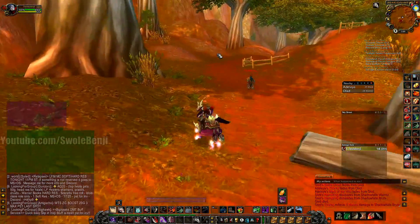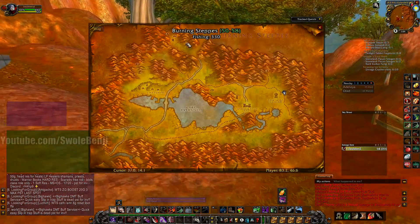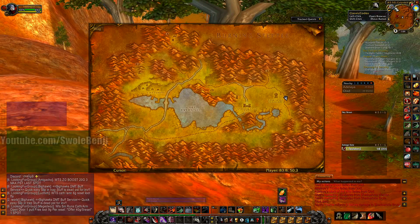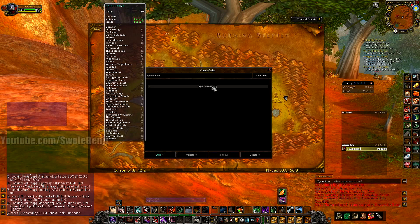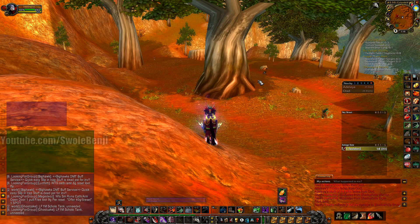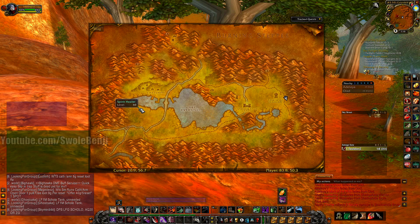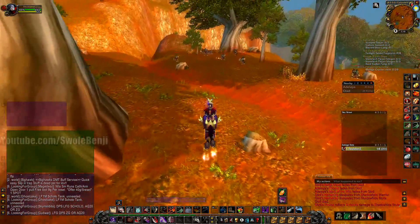Let's start — you need to pick a lobby area. I chose Red Ridge, good old Red Ridge. Here's a cool thing: if you have the add-on Classic Codex and you type 'spirit healer,' you can click on that and your map will show the spirit healers in the area. The only spirit healer is here, which means when you camp someone and they spirit-res, they will go right there — so you can just travel there and continue to kill them.